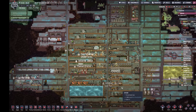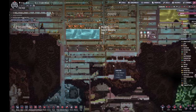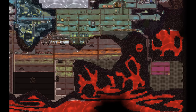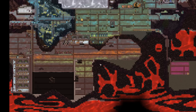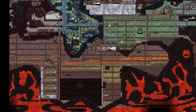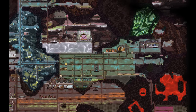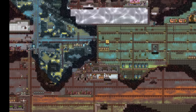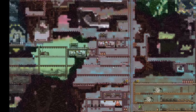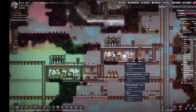We're back with more Oxygen Not Included. I did a little work on the side — I cleared out the oil biome because we wanted all that fossil. All of that fossil needs to be turned into steel, so we basically just strip-mined everything. We also tapped into this volcano down here, and we've got a copper volcano up top that we tapped into a while back. We also set up a couple of metal volcano tethers.